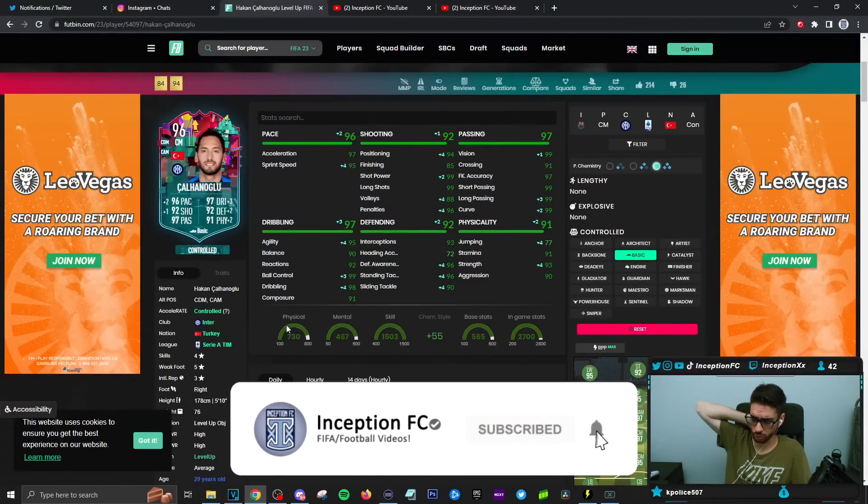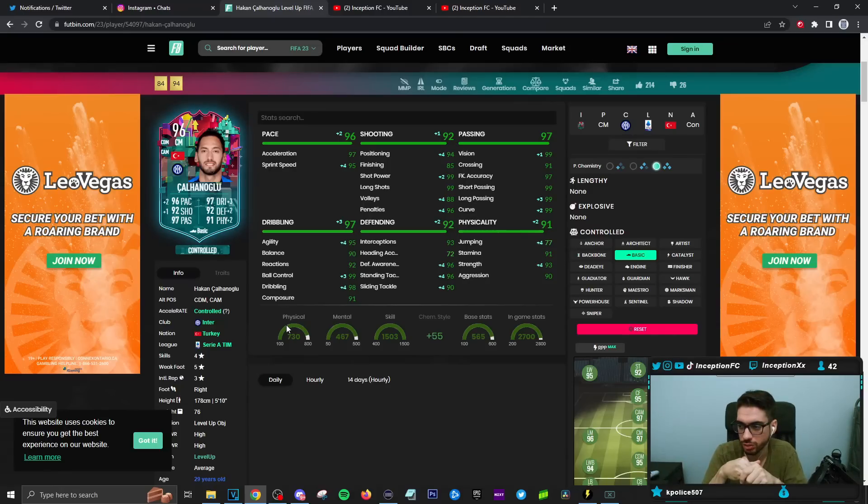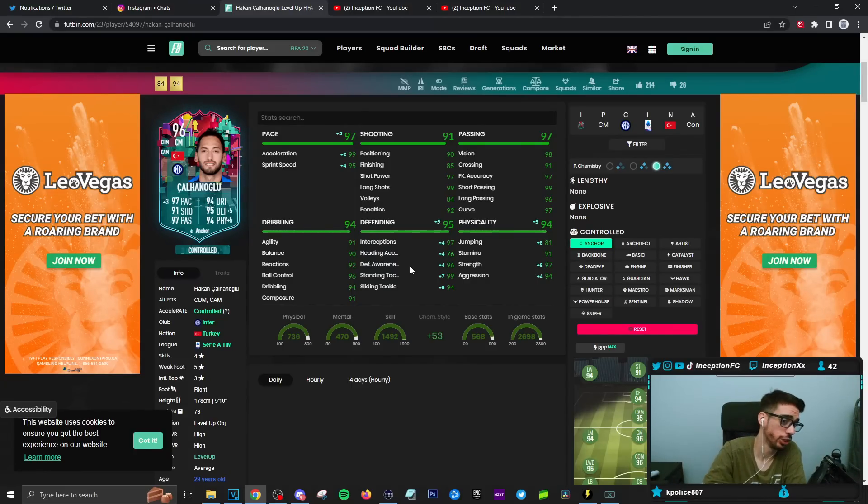Okay guys, final verdict on the new Calhanoglu card. To be honest, this is actually a pretty cool gameplay objective — a lot of times they don't really give you cards that are that decent to use in the meta, but this card is actually pretty decent. I didn't necessarily mind him on the basic chemistry style. I will say there were situations where giving him a shadow would definitely be very ideal, because this is an air-trigger merchant game, so with pace being super relevant, it feels very relevant to boost his pace and his defense as high as possible.